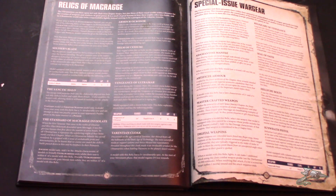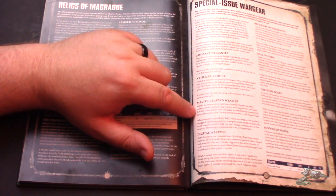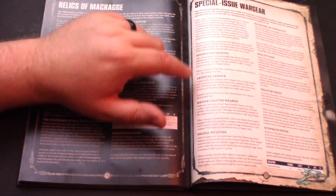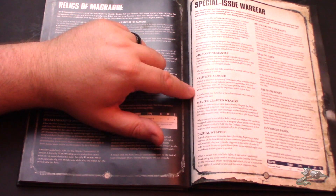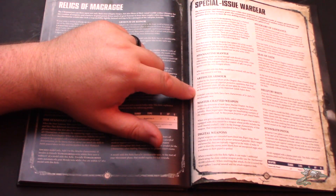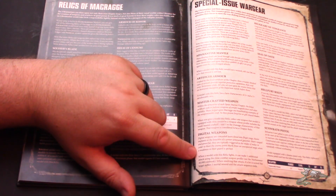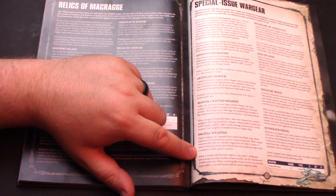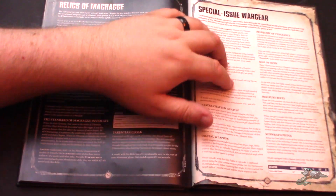As we talked about in the White Scars review, there's also some special issue wargear. We have four common items: the Adamantine Mantle — a five-up feel-no-pain; Artificer Armor — two-up armour save, five-up invulnerable save; Mastercrafted Weapon — pick a weapon, add one to its damage; and Digital Weapons — an extra attack that if it hits does a mortal wound.